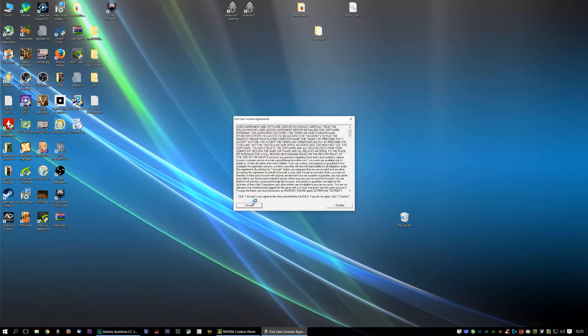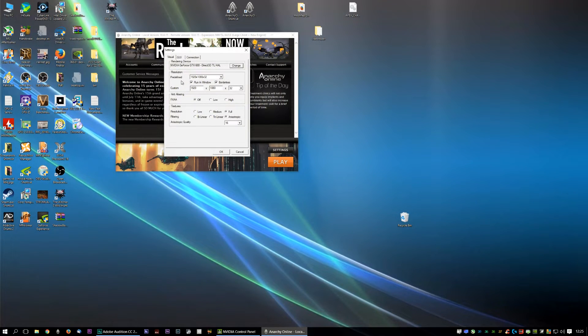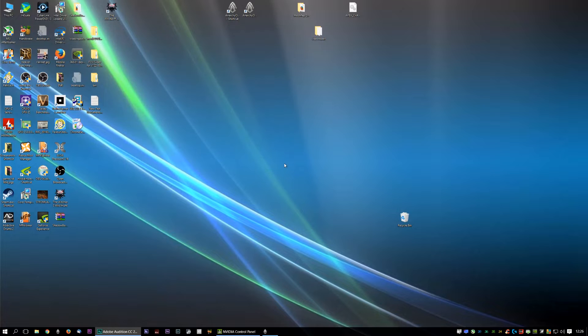If I restart Anarchy Online and go to the settings, you can see I've got it still at 1920x1080 running windowed. I have to do that because otherwise you get the squish. I'm then going to use the drop-down here — you can type in a custom resolution of any type you like on the new engine — and we're going to look for 2560x1440, which is where I used to run it. I'm going to click OK and then click Play.